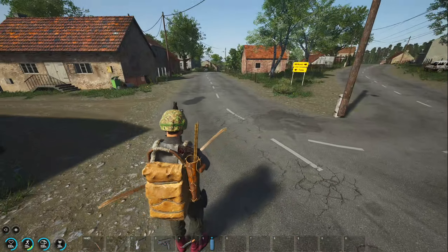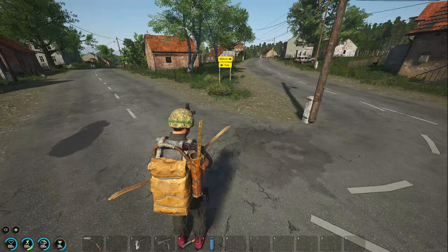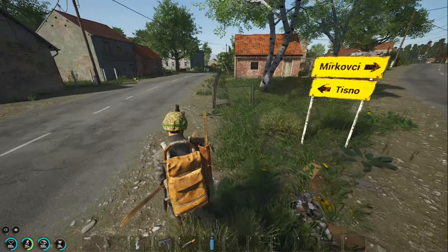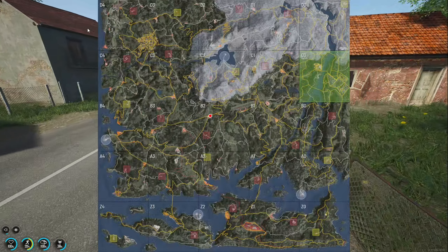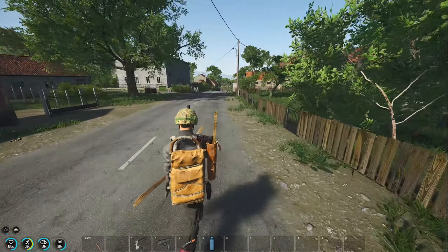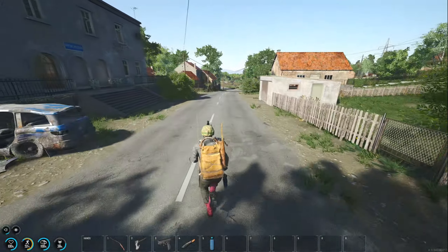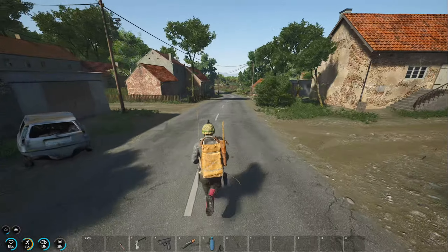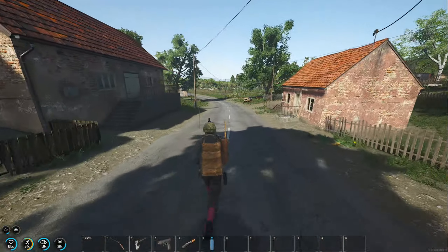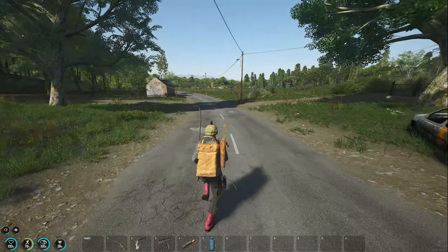All right, so we gotta head — where are we going? The quarry. I think that's a good idea. So we're going to run all the way down to the quarry. We're prepared for a cargo drop and we're also prepared for the quarry, so once I get there I will be right with you guys — see you in a couple seconds.